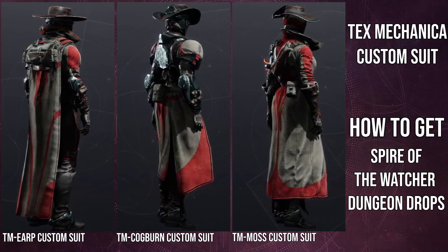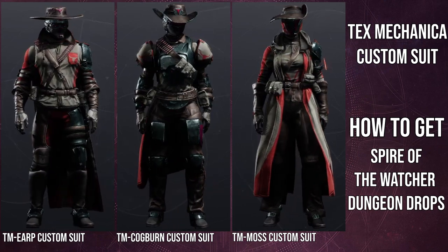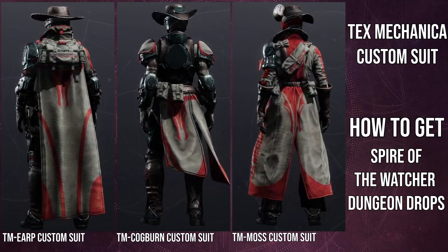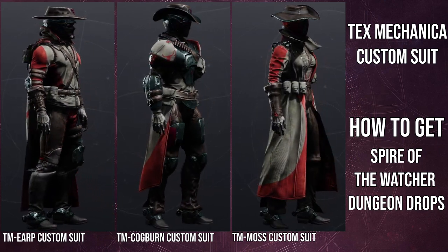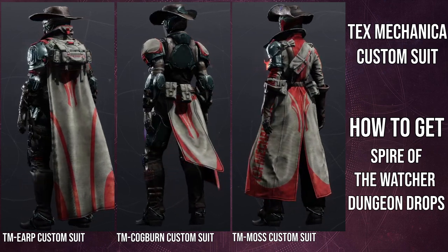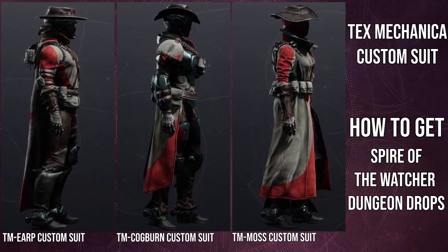The class item for the Hunter is really cool — it's the hat. For the Warlock, I think it's the worst one. It's just the Tex Mechanica logo there. I would have much preferred literal rope or anything would have been way better than just the Tex Mechanica logo — I think that's half-assed and a lazy way to go. For the Titan, I think they have the coolest class item aside from the Hunter.